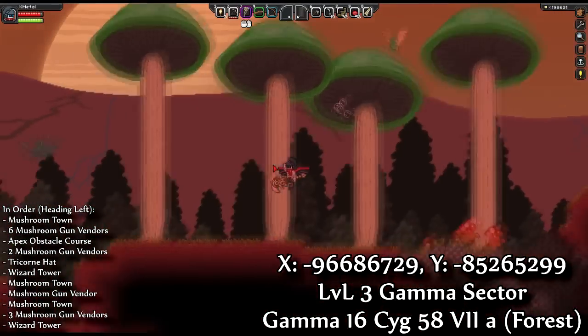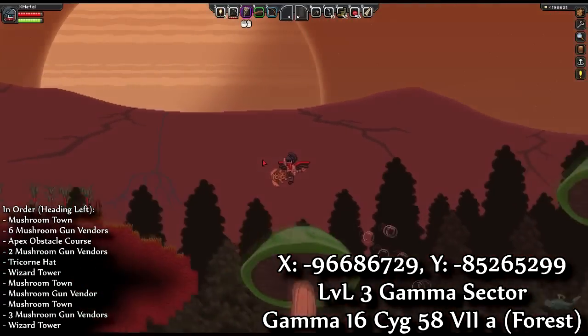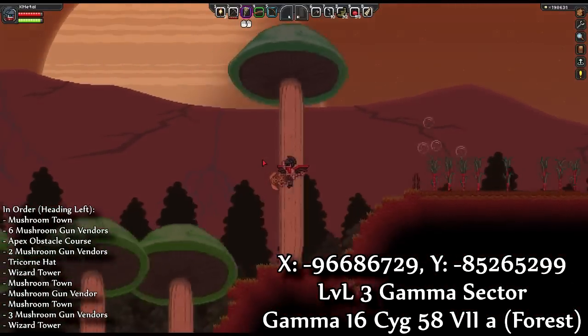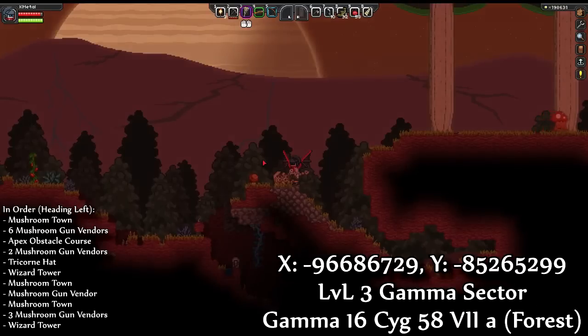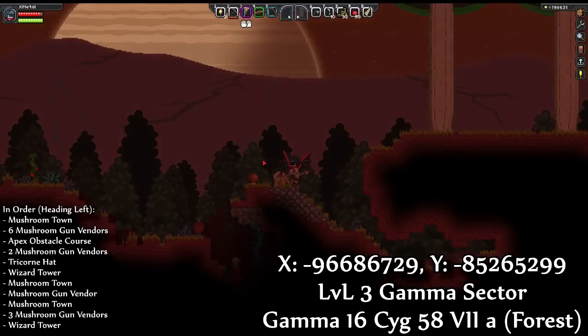Alright, you guys. I don't want to make this video too terribly long — just flying around looking at the Mushroom Towns. They're very easy to find; the vendors, that is. You can see their camp pretty easily. So that's been this video. If you have any coordinates for me, let me know. In the meantime, you guys take care.